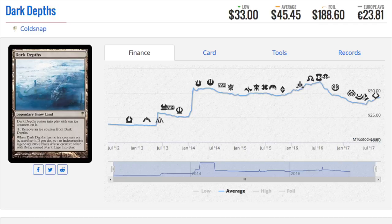Foils are completely insane. Dark Depths is almost a $200 foil. It's a good card regular, but a $200 foil — could someone who played during Coldsnap ever figure this out? No. If they quit during Coldsnap, there's no way they'd figure this is over a dollar as a foil, because the two cards — Vampire Hexmage and then Thespian's Stage — those are the ones with the combo. You would not figure out that this card is $200 as a foil having played during Coldsnap when it was pennies. Even the foil was probably like a dollar or two.